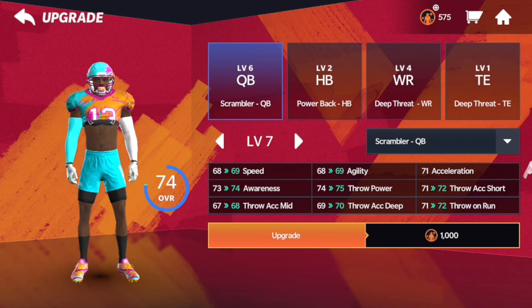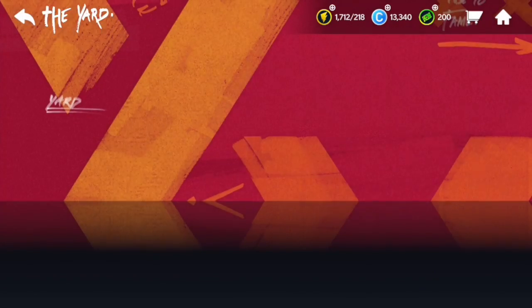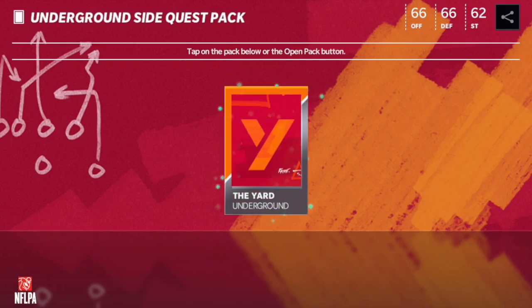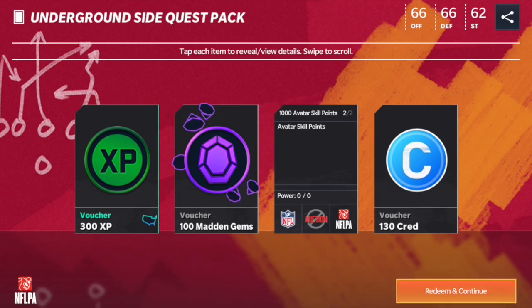Now, if you don't know how to upgrade, you have to use these avatar points you see right here. You get these from playing the Yard underground, and I mostly get these from these chests right here.